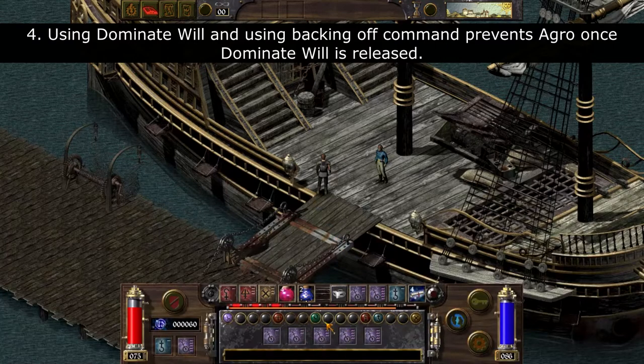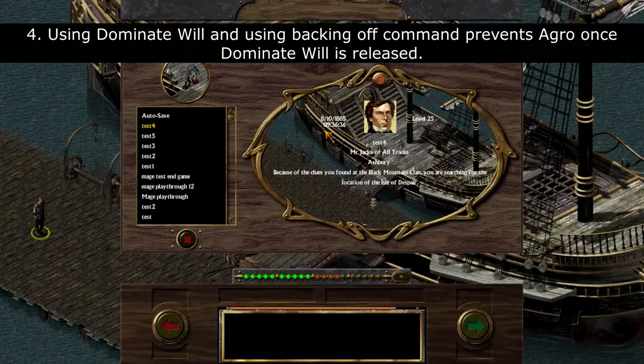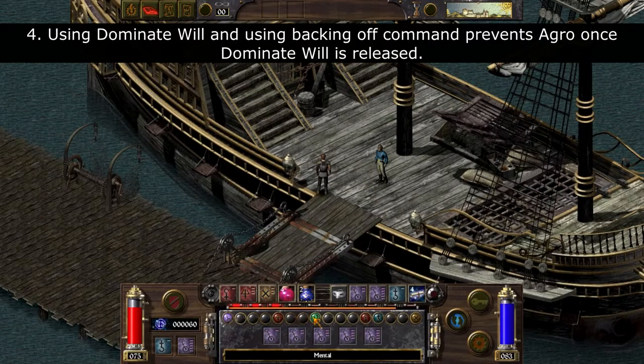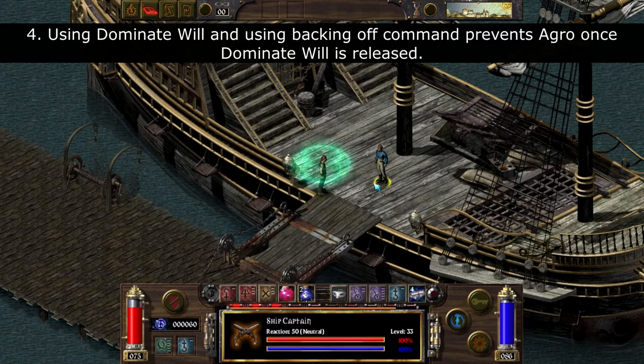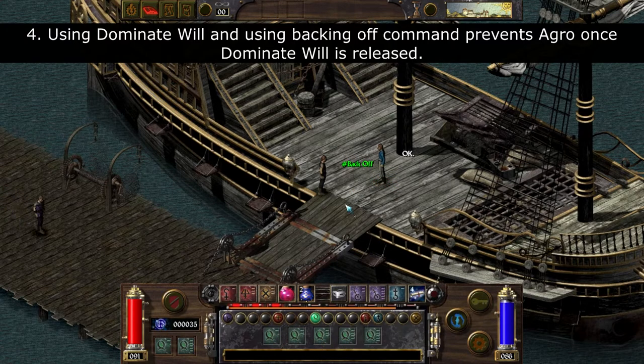Number four: normally when you cast Dominate Will on an opponent and relinquish it, the opponent will attack you. However, if you cast Dominate Will on an opponent and press F5 to use the Back Off command before relinquishing Dominate Will, the opponent will not attack you.